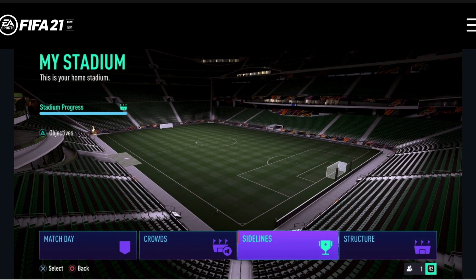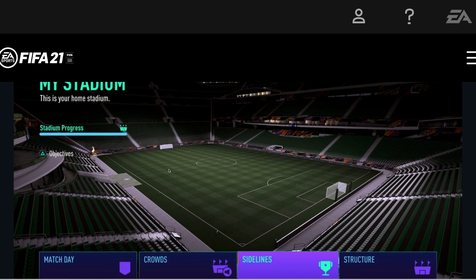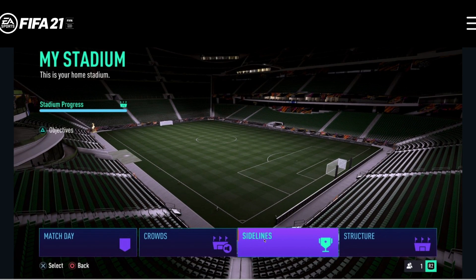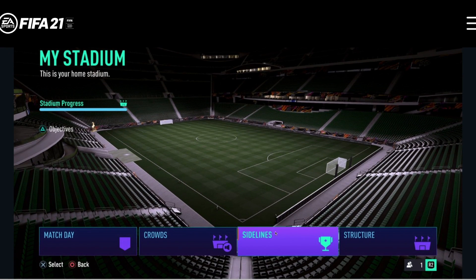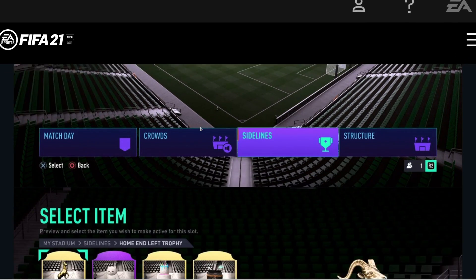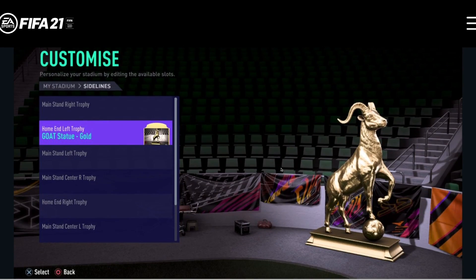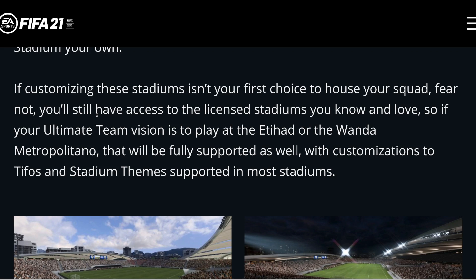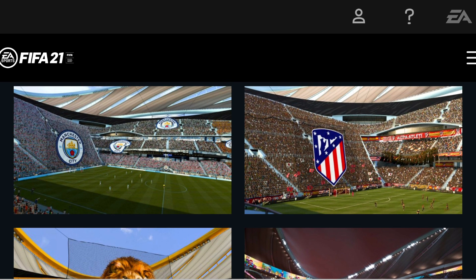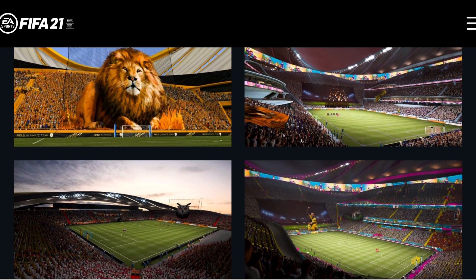They've got a stadium background. Here's a look at the images — one of the menus shows match day, crowds, sidelines, and structure in the customization screen. This would be nice in career mode — create a stadium, have all these things — even upgrading existing ones would be pretty cool. Here's the trophy stuff you can put in the ground and you can customize different kinds of trophies in different parts of the stadium. But if you don't want to use the FUT Stadium and want to use Old Trafford or something, you can pick the licensed stadiums and it'll be exactly like FIFA 20.